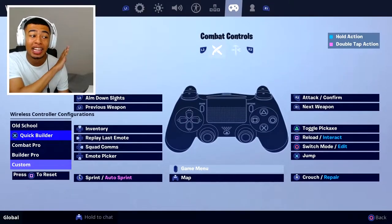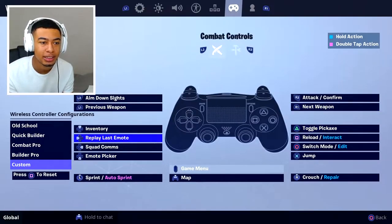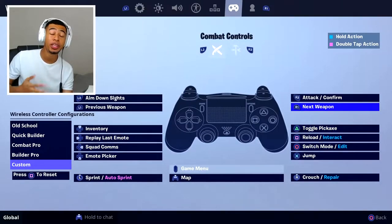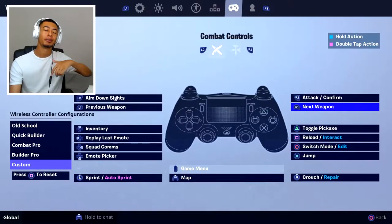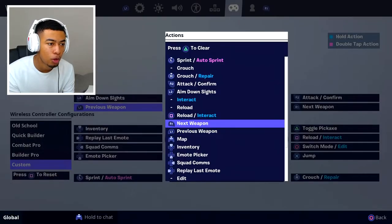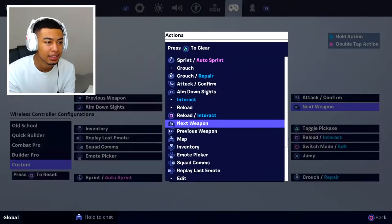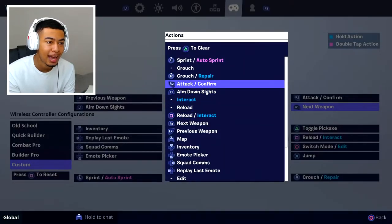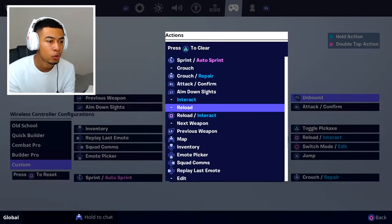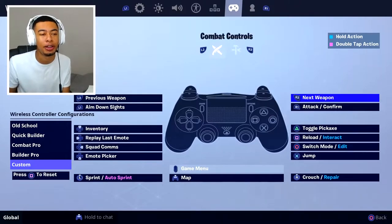I'm in the settings again. Usually I'd use builder pro but we're going to use custom right here. Go across and you can literally select anything you want and customize whatever you want. Now I'm going to change the aim and one other key thing that will help you out. First of all, like I said, I like to switch the triggers for the bumpers. So - previous weapon which is L1 - I'm going to change that to aim down sights. Then L2 is now unbound so you change L2 to previous weapon. You're basically just swapping those two around. Then over on the other side - R1 which is next weapon - you change that to attack. Then R1 is unbound so you change that to next weapon. So now I'm shooting with the bumpers and switching weapons with the triggers.